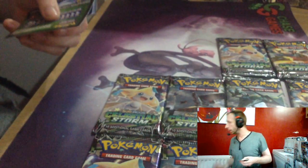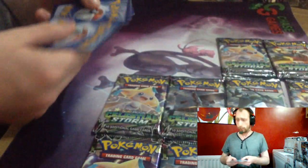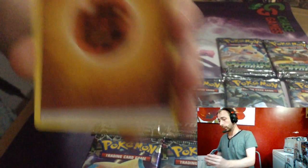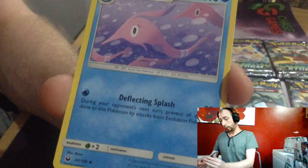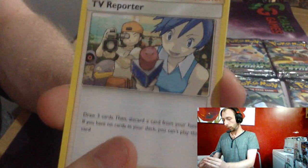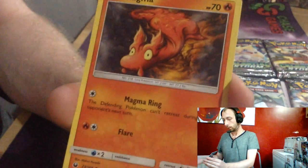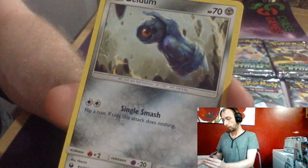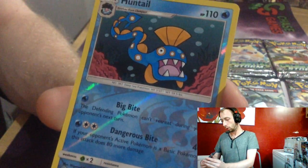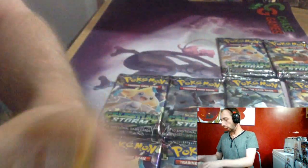We didn't get a rainbow in the last box, did we? We got the secret rare. Fighting Energy, Dustox, Nuzleaf, TV Reporter, Cacnea, Mudkip, Slugma, Beldum, Linoone, Hitmontop, Regirock — nice, enter there.